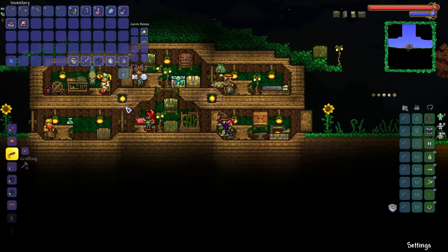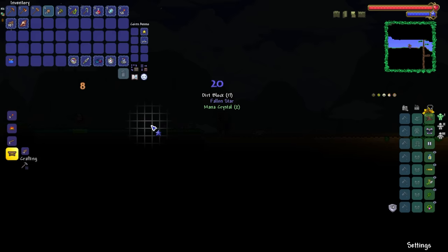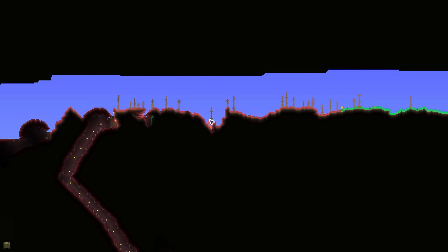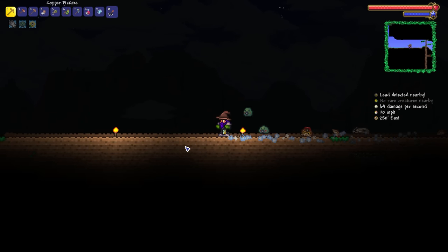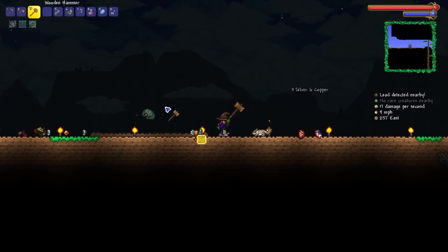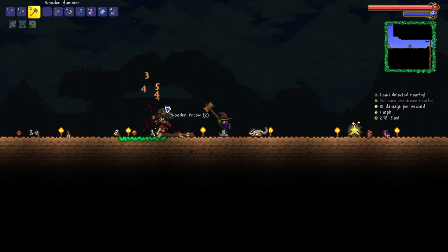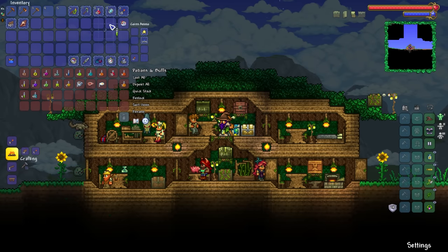We definitely need an arena with some campfires and maybe a heart lantern or two. Here is the Slime Crown — I probably should have made multiple just in case things go awry. We're going to build a rudimentary arena, probably on the right-hand side where it's nice and flat. We're picking up some more fallen stars along the way as well.